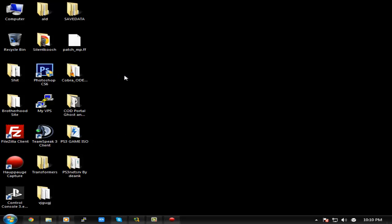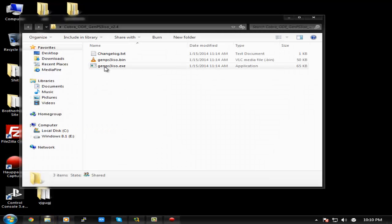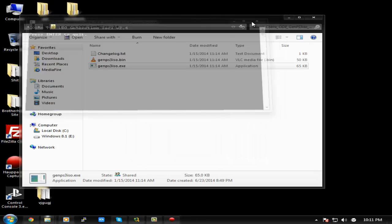If you're looking for a program to make ISOs — because only ISOs work with NTFS drives — you're going to want to use GenPS3ISO. It's on the Cobra ODE website at cobra-ode.com. Open it up, it'll tell you to select your game directory, which is the folder you ripped or downloaded, then select an output. You can click cancel on the next prompt and it'll start creating the ISO anyway.